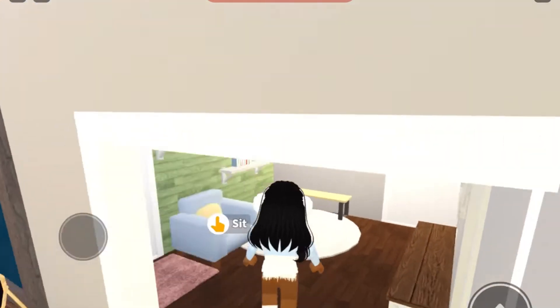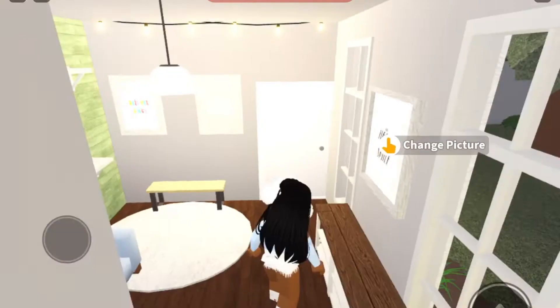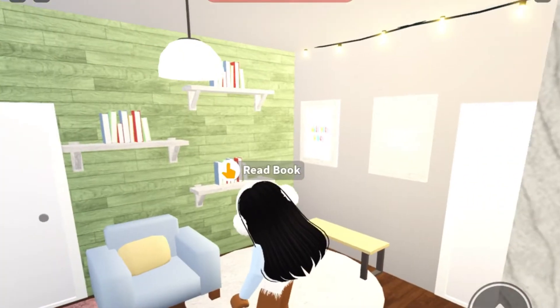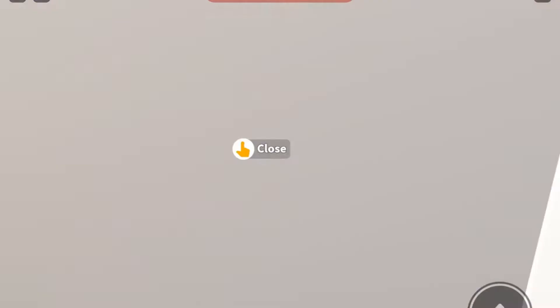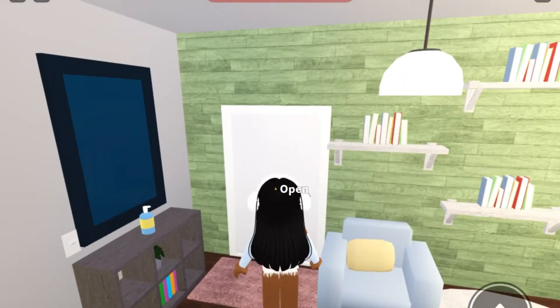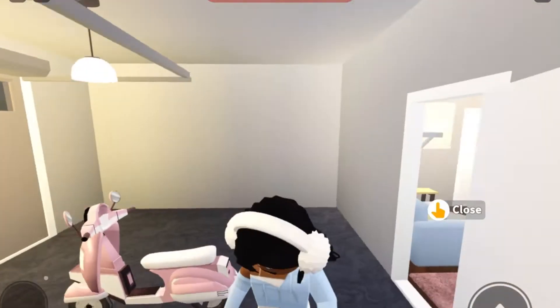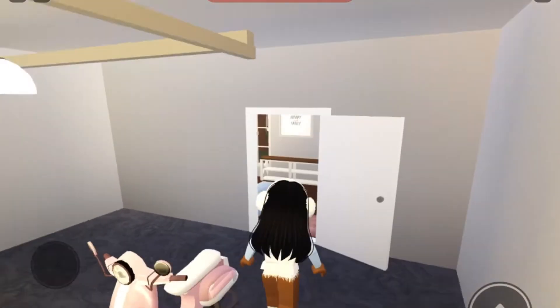In here is my little mudroom. I don't really like it too much, but we have some books, chairs, fairy lights, sanitizer, and plants. Through here is the garage, and we have a cute little motorcycle — it's so cute.